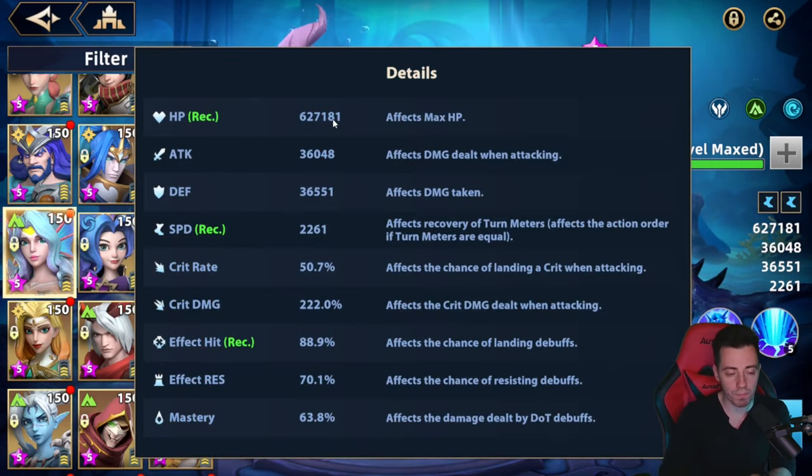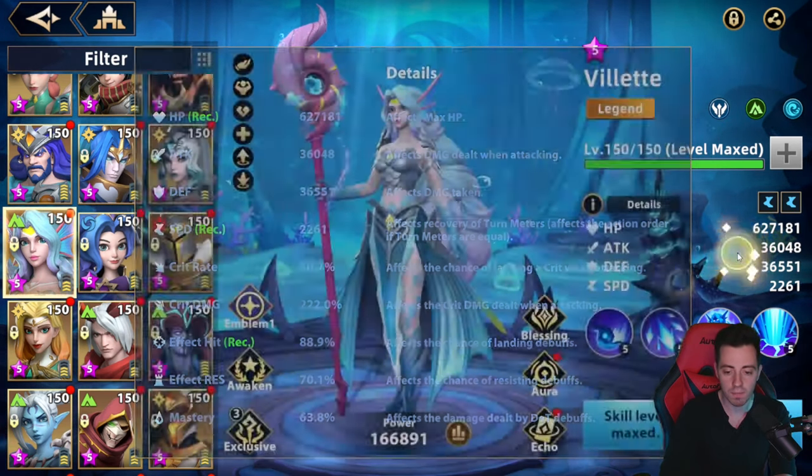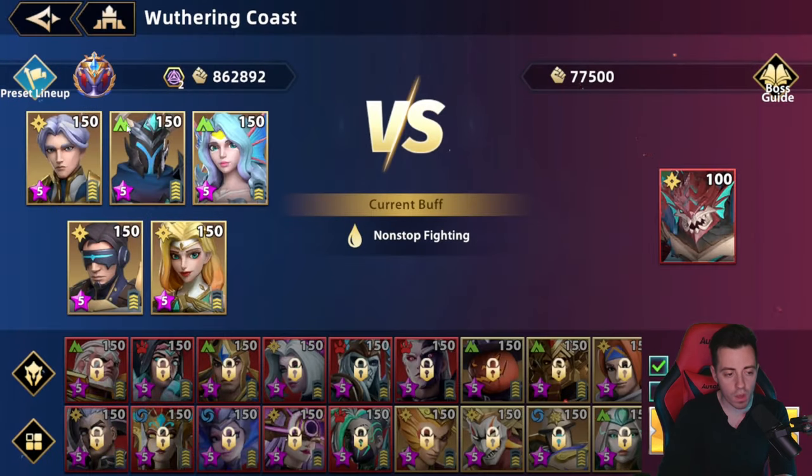So this is my Villette for now: 627k HP, 2261 speed — it can be way better than that — and she has 89% effect hit. Let's first have a look at the Wuthering Coast and I'm going to use her in the non-stop fighting buff with this bleed team. Normally I have many heroes to replace that spot: I can use Seth instead and get a good score, or I can replace with Valentina — if you have Valentina, use her, she's going to be great in that spot.